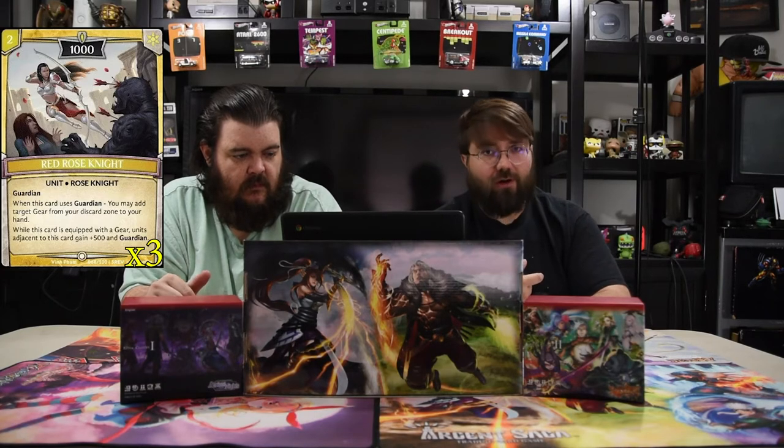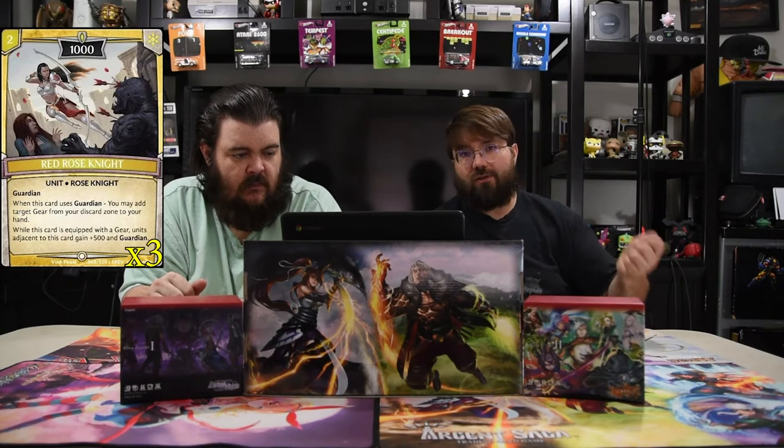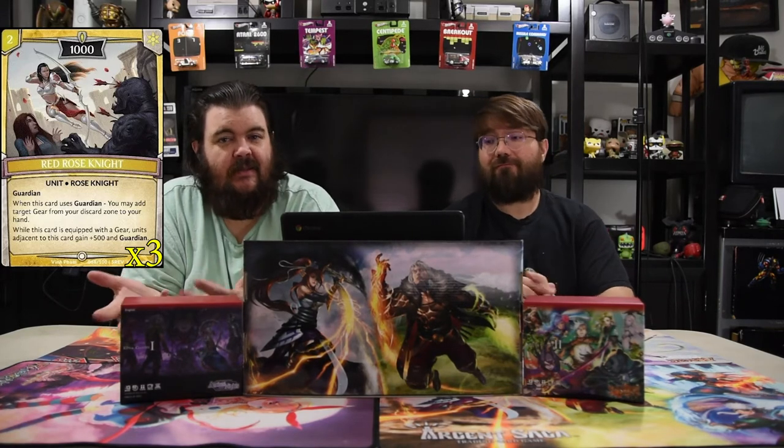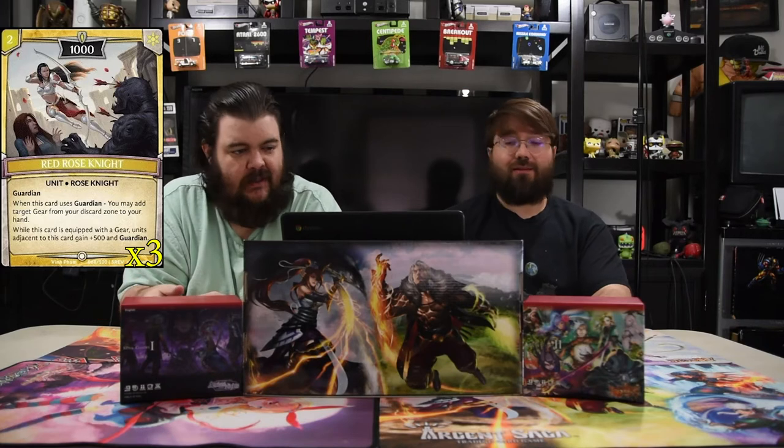Next is Red Rose Knight — a two-drop 1000 Guardian. When this card uses Guardian, you may add target gear from your discard zone to your hand, which is ridiculous. With Guardian, you activate it and before damage you can just discard it to Liam to make this bigger and kill the attacker. When this card is equipped with gear, units adjacent to it get plus 500 and Guardian. She helps make your dudes bigger so they stay out of spell range.